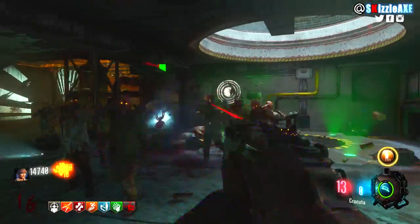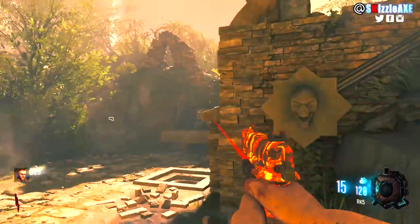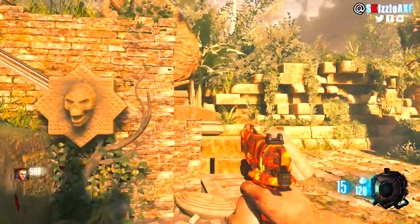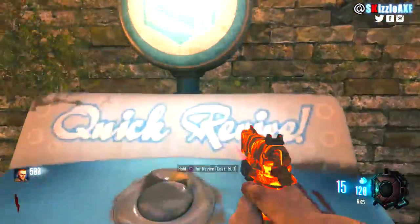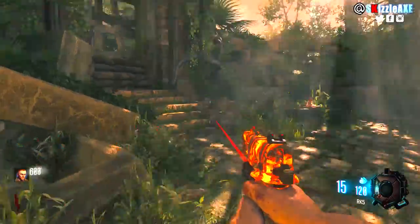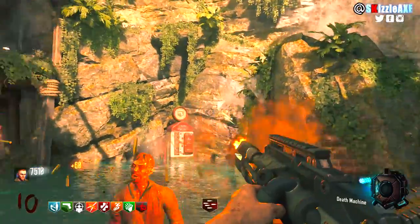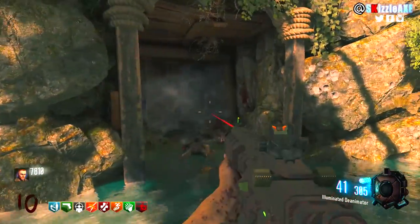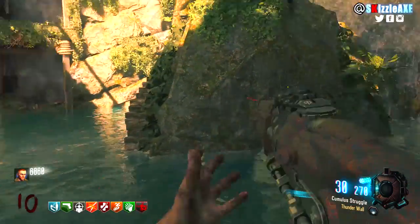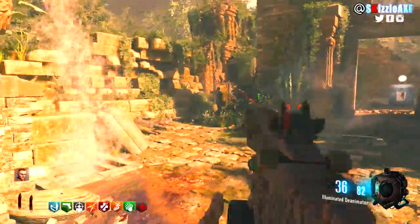I absolutely love Ascension and the map looks gorgeous. Now at number 3 is Shangri-La. Shangri-La looks beautiful and we have monkeys and the napalm zombies and shrieker zombies, which look great too. This map was originally a challenge and Black Ops 3's 3-hit system makes it feel perfect. We have GobbleGums, it has a jungle type of feel, everything is a challenge — even Pack-a-Punching your guns has a challenge behind it. That's why I have it at number 3.